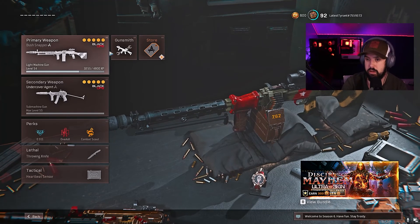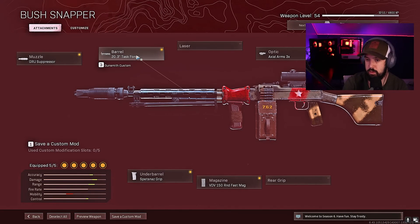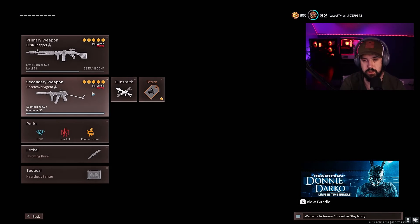First, we've got the RPD here. Groove Suppressor, 20.3 inch Task Force, Axial Arm 3x, Spetsnaz, VDV 150. Basically your meta RPD class setup.